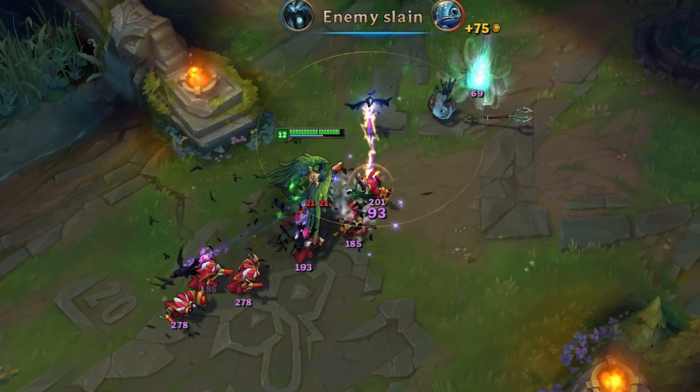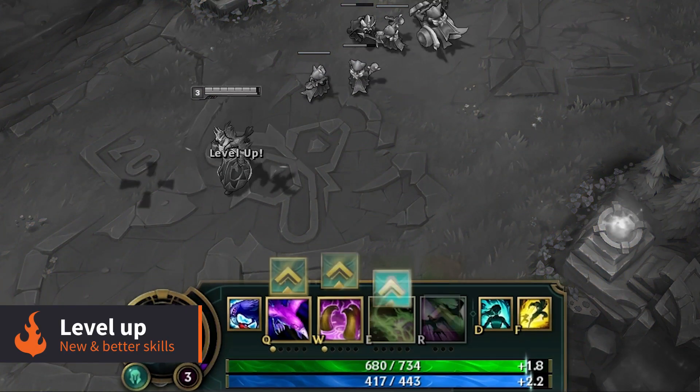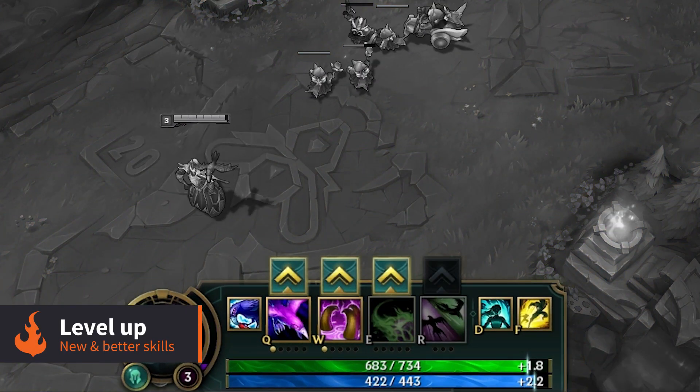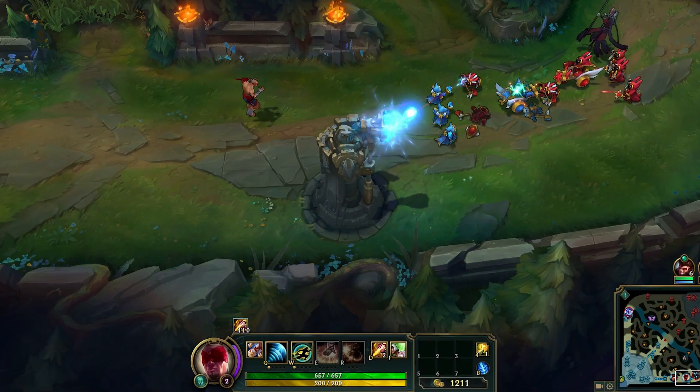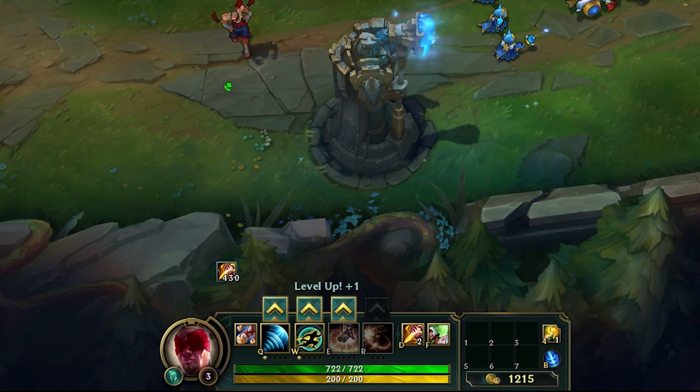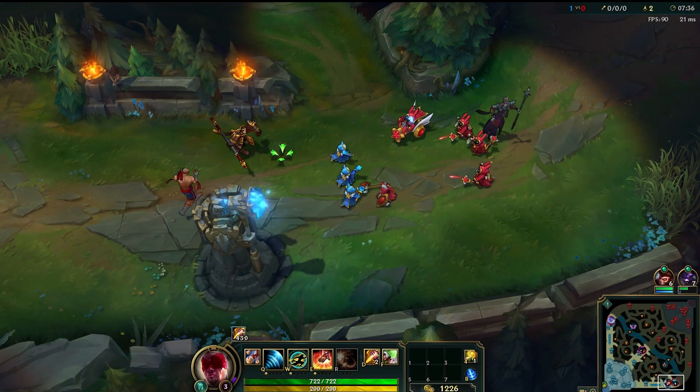More gold means better items, which means a stronger champion. As I mentioned before, you won't need to land the last hit to get experience. Any minion that dies nearby will grant you experience regardless of whether you damaged it or not. As you gain experience, you will also level up. Each level will grant you an ability point which can be spent to unlock or level up one of your skills.